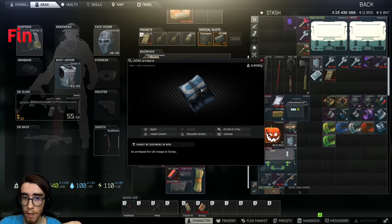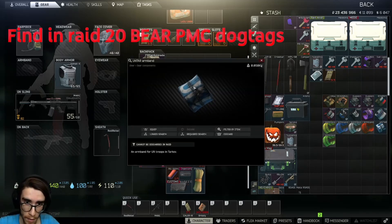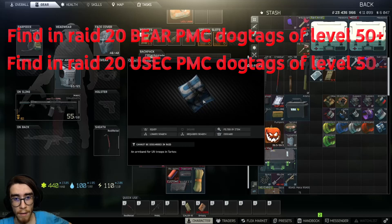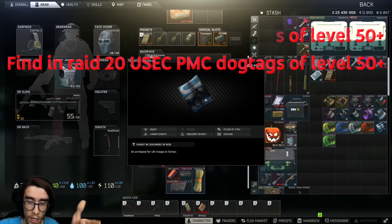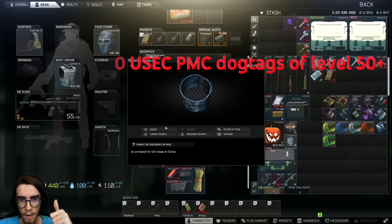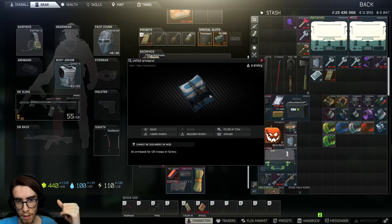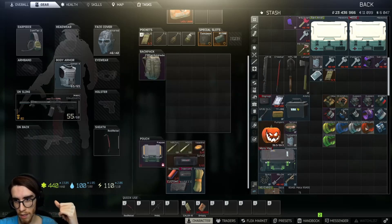Last but not least, the Untar armband — one of the most satisfying armbands in the game. You need to give 20 Bear dog tags and 20 USEC dog tags, all above level 50, to Peacekeeper, and Peacekeeper will give it to you. It's a hard and annoying task, but it is what it is.